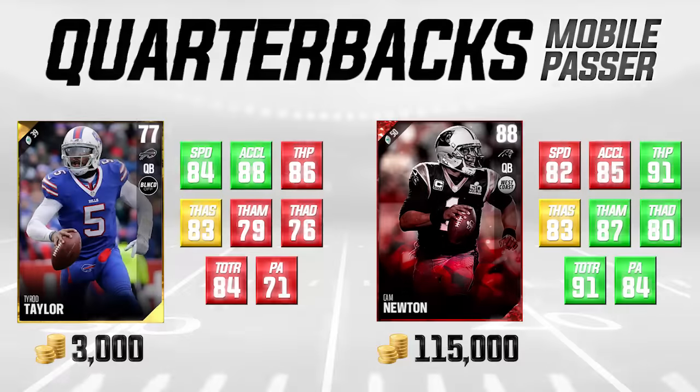Next, we venture into a new type of quarterback — the mobile passer. We're looking at Tyrod Taylor on the left and comparing him to Cam Newton. Cam Newton is one of the most expensive quarterbacks right now at 115,000 coins, while Tyrod Taylor is only 3,000 coins. Note that prices are based on what we've seen mostly on Xbox before the game's full launch, so they could change. Tyrod Taylor is a very, very good card — I'm actually quite impressed with his attributes.